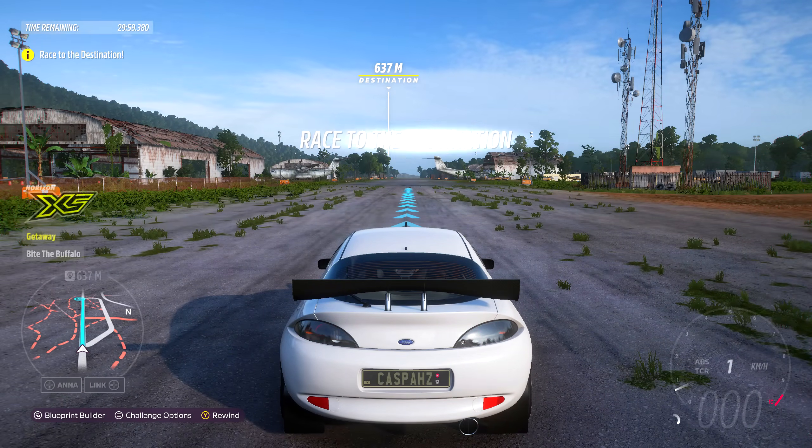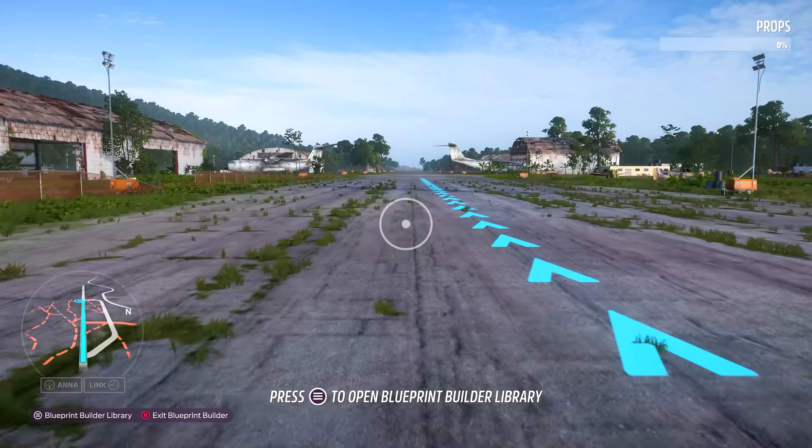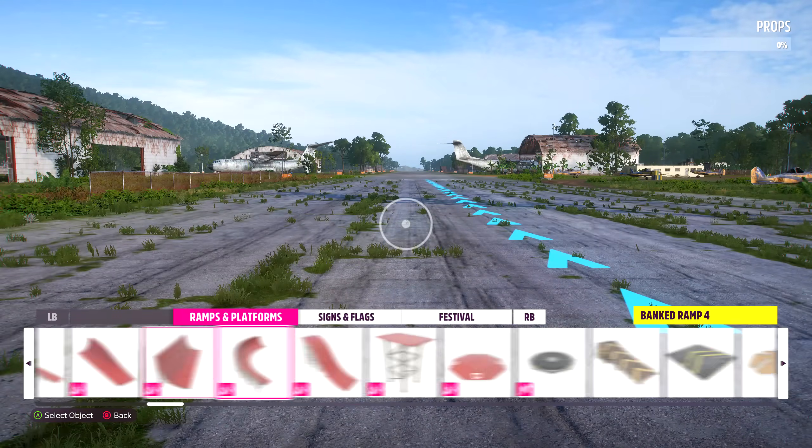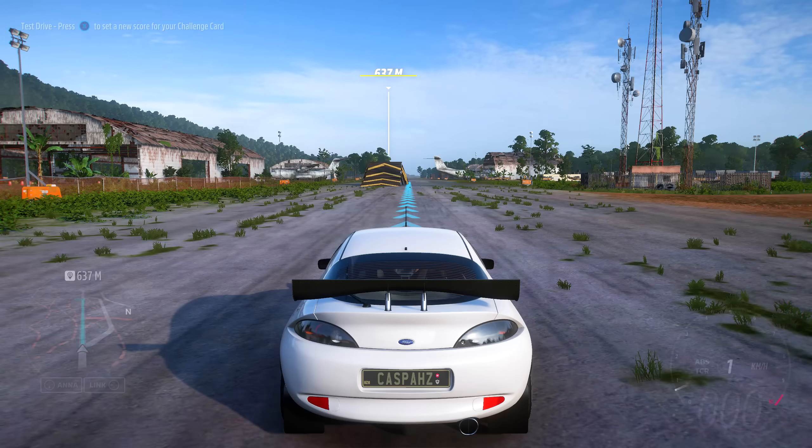After you confirm it, you will now be inside the mode. Once you're inside, you will want to click the button that is going to pull out the blueprint builder. Go forward a little bit and pull out the library. You will then want to select this ramp and place it so it's in the open and you have enough space to land successfully.